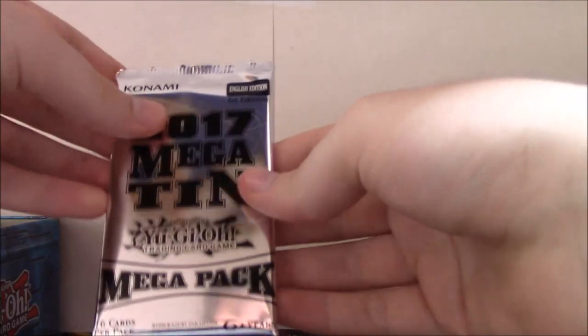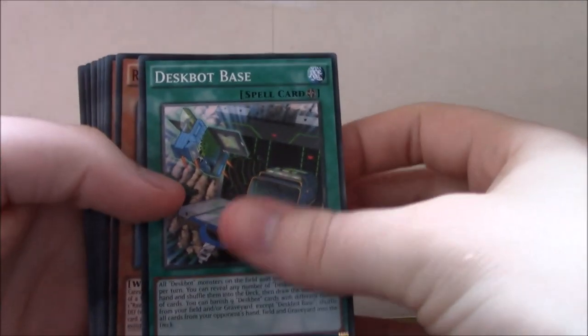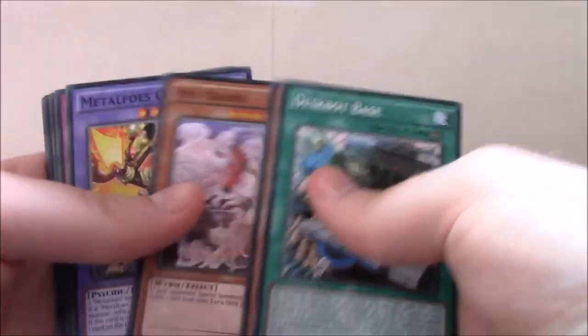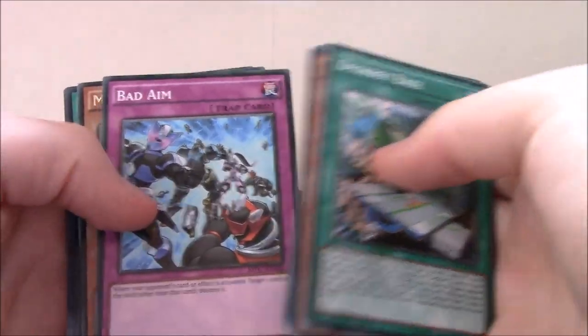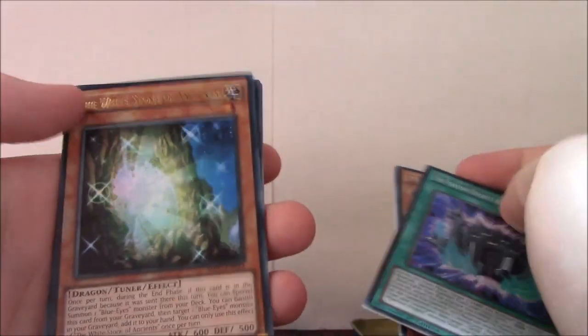We'll move right into the Mega Tin packs. The main thing I'm looking for out of these is Dark Magic Circle and Magician's Navigation; other than that I'm pretty fine with whatever we get. So it's like 12 or 13 common cards and then one of each rarity. We get Desk Bot Base, Raid Raptor Pain Lanius, Heavy Freight Train, Dera Crane, Ryu Okami, Metal Foes Orkalk, Bad Aim. Our Rare is Magical Something. Our Super Rare is Phantom Knights Rank Up Magic Launch. Our Ultra Rare is the White Stone of Ancients — this is actually one of the ones I was looking for; I'm pretty happy to get this. I actually only have two of these, so getting that one is great.